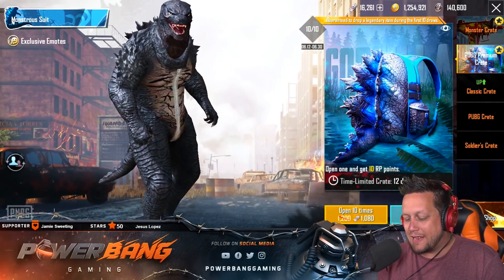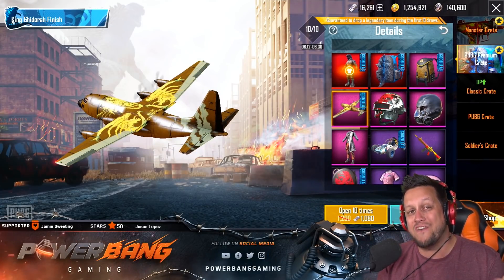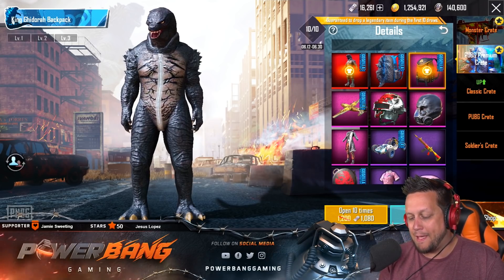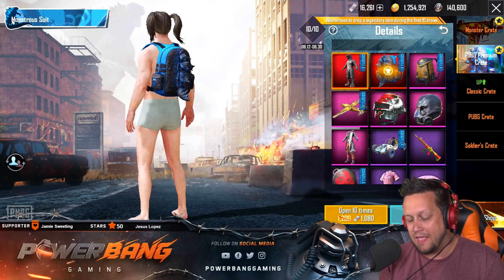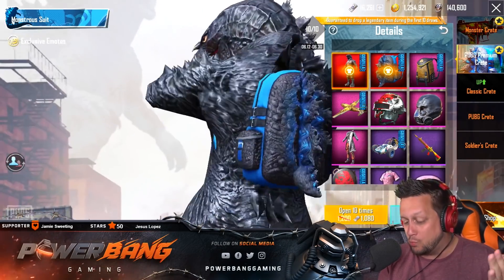Anyways, we're going to check out the premium crates here and see what else we have in store. One thing I really like is the King Ghidorah finish on the plane - really digging that finish. We're going to go for this backpack which we really want to get, that thing is super sick. And of course Godzilla himself. Both of these mythic items I do want.